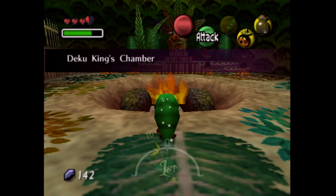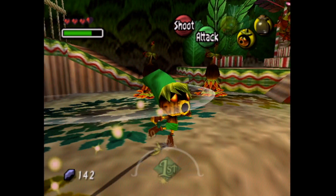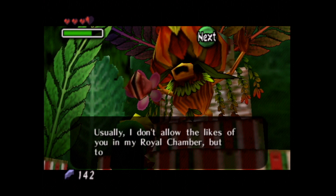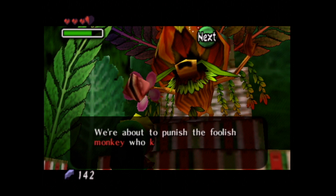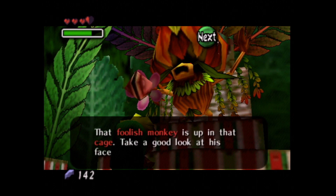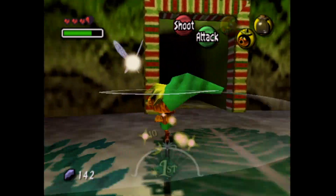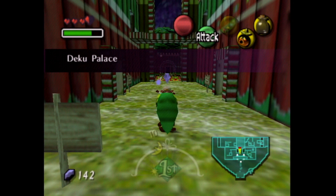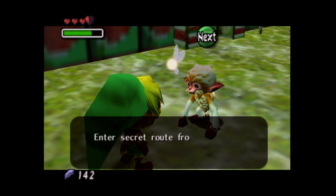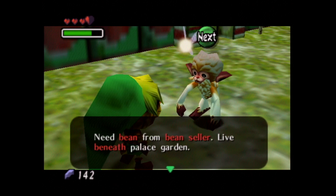Let's walk straight through here and see what's going on. They have a big fire pit going. There is our friend the monkey up there — he's trapped. We can approach the king and see what he has to say. Usually I don't allow the likes of you in my royal chamber, but today is different! We're about to punish the foolish monkey who kidnapped the Deku princess! He has insulted the royal family. That foolish monkey is up in that cage — take a good look at his face. Obviously that monkey is not foolish. He has nothing to do with the capture of the Deku princess, and it's our job to free him. We know a secret route to the cage — enter from the Outer Garden entrance, but the entrance is high up in the palace, so you need a beam from the bean teller who lives beneath the palace garden.